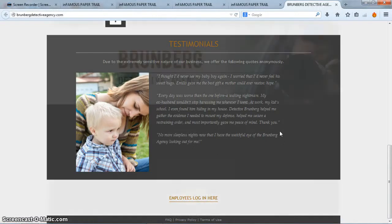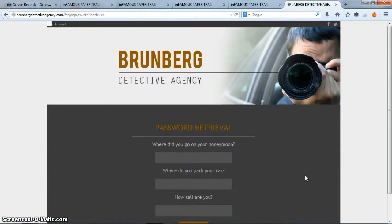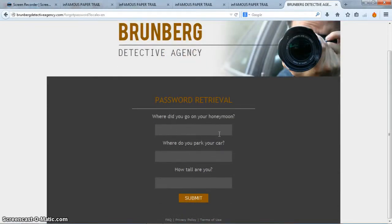Down here is the login page — click that. On this part I used the email address from the business card. I tried anything from the wallet as a password — numbers, names — didn't work, like 20 to 25 minutes doing that. But I saw the 'forgot password' option, clicked it wondering if it would work, and look at that — there it is. So these are three security questions we have to answer, and I told you to take note of those three things from the wallet. Where did you spend your honeymoon? Hawaii. Where did you park your car? Gretterman's parking. Make sure to spell them right. And how tall are you? Six foot three. Submit that.